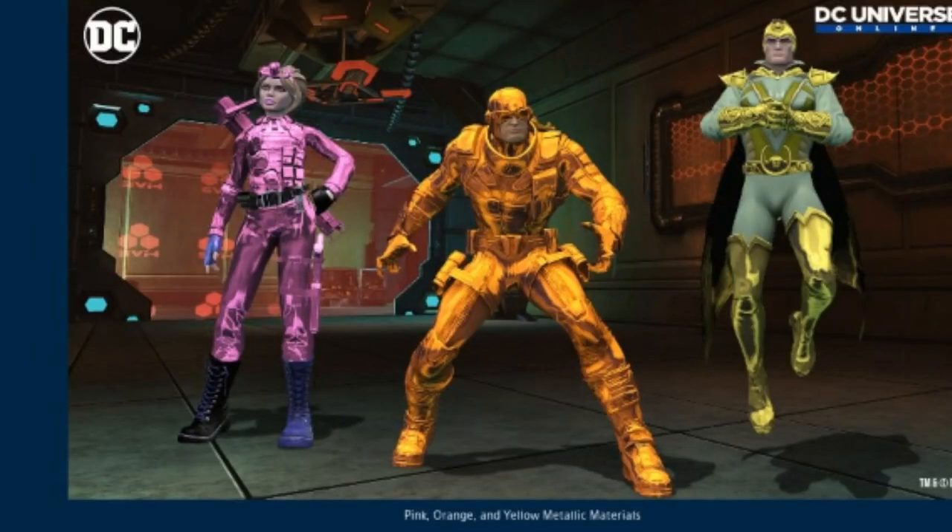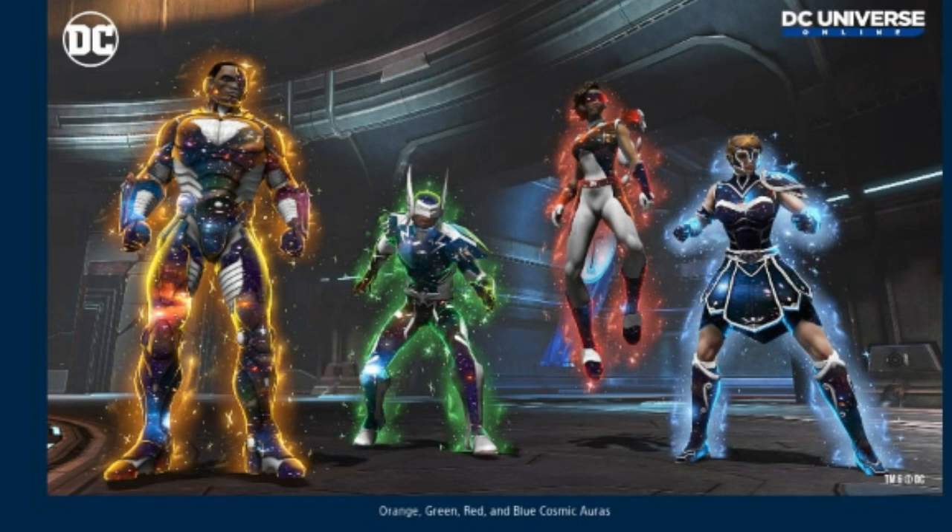For some reason we don't seem to have a preview of the iridescent nebula chroma pack. Here we have some of the metallic materials — I love those metallic materials. When we got the blue and red metallic material I was very happy, and later on the green one. Here we have a pink metallic material, an orange metallic material, and a yellow metallic material. I was hoping to get a yellow metallic material especially for my Flash character.